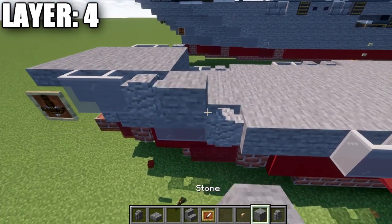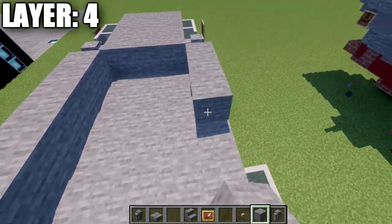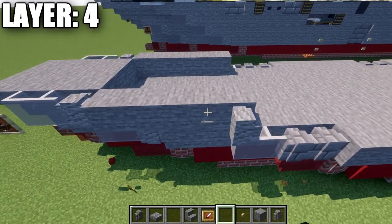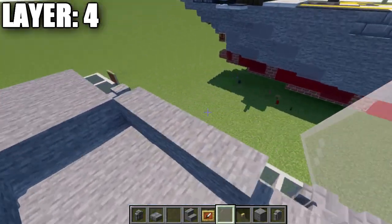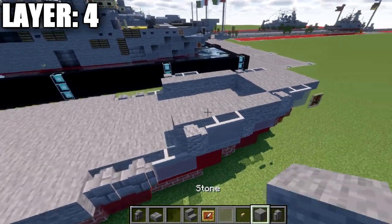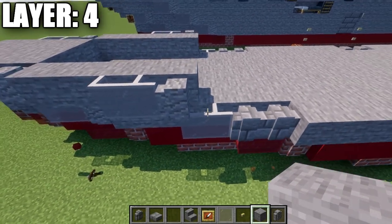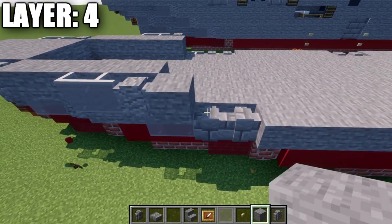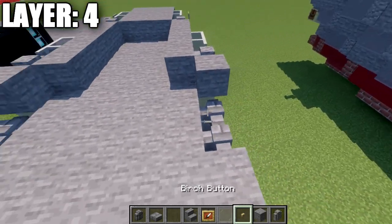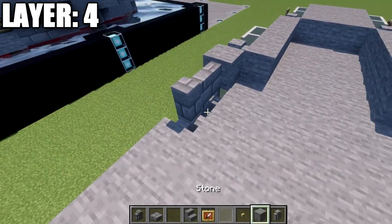After the anchors are done, take stone blocks and go back five, then place an andesite wall to the side and two light gray stained glass panes forward — same on both sides. Continue back one stone block on each side, then place stone brick walls on both sides. Now jumping back into the differences — starting the right side again.